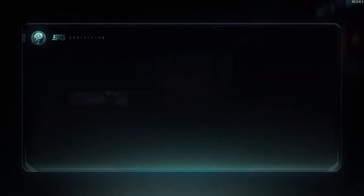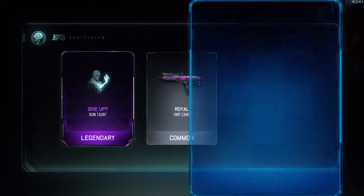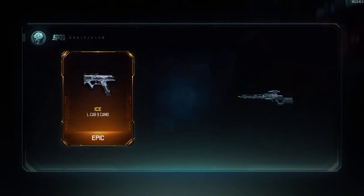On the next one we're going to get a Ruin taunt, a VMP camo, and the pop tab reflex reticle. That reticle actually looks really, really sick.